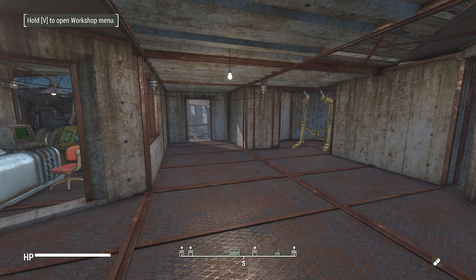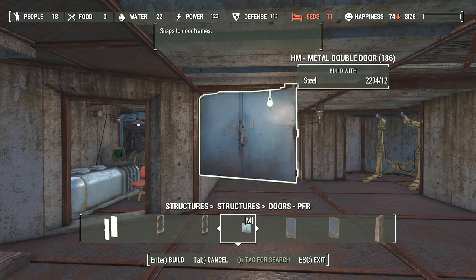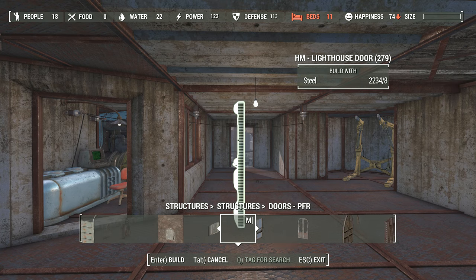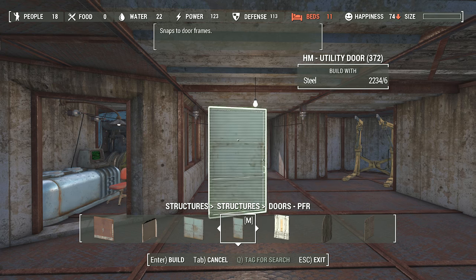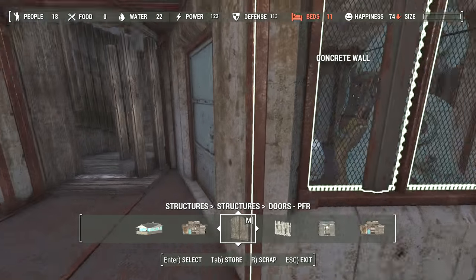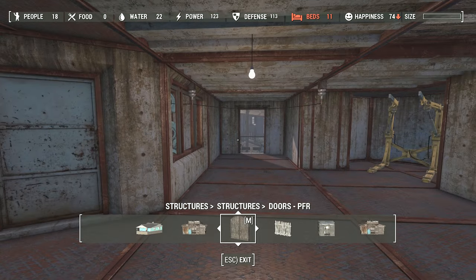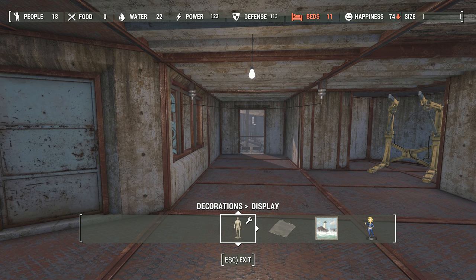Let's go ahead and make a quick save. The last thing we're going to do is add our utility room door. I'm already over here in the Homemaker doors, so I'm going to see what's available. Oh, look at that — an actual utility door. That'll do the trick. That brings us to our little Minutemen museum.